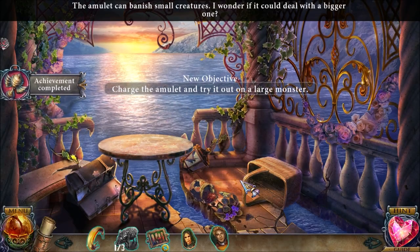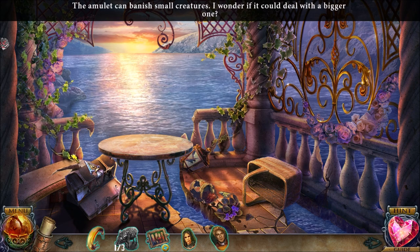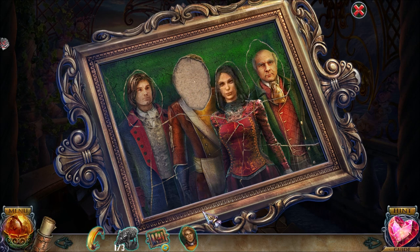That magic — the amulet can banish small creatures. I wonder if it could deal with a bigger one. It's a magic thing which gets rid of small creatures, so that is helpful and useful. Let's put these photographs into place.